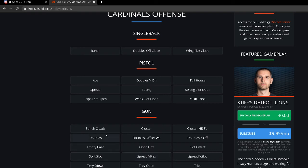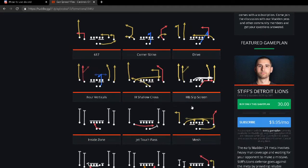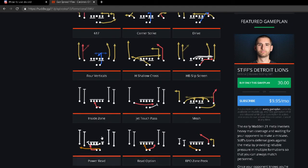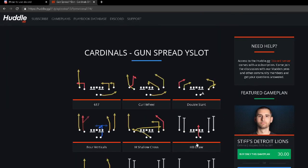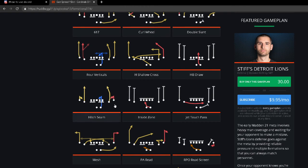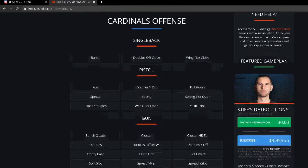Another really powerful formation is Shotgun Spread Y Flex — with a corner route on the outside that's very effective, a Stick play with an unbumpable fade, shoot routes to the back, jet touch sweeps, and read option. From Spread Y Slot you've got Pat Sail, Curl Wheel, an inside breaking post pattern, and Hitch Seams — probably one of the most underrated plays in the entire game. PA Read is a solid play from the spread as well.